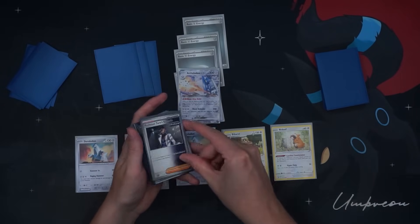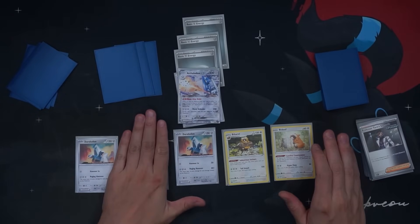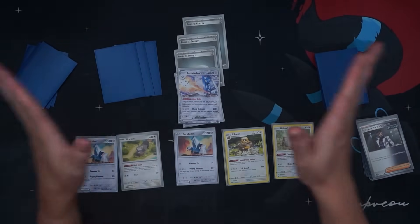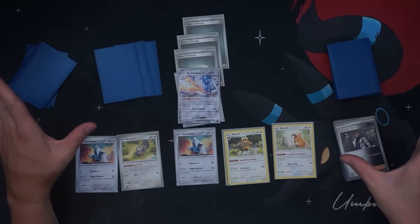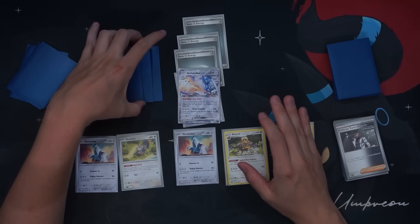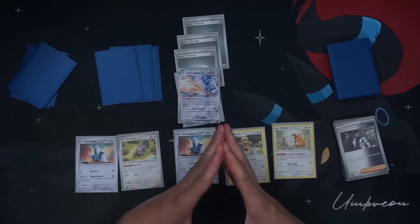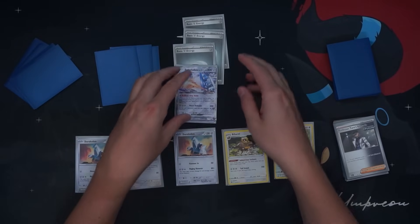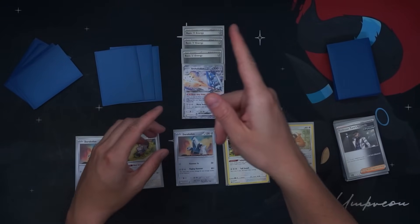You could make an argument that maybe we don't need Skwovet and that could be the Radiant Greninja — I could see that. Alright, that's going to do it for my first take on Archulodon. We're a ways away, so I hope none of you got too excited. We don't even have Stellar Crown yet, and Surging Sparks is two or three months away. I'm definitely super excited for this card though. Catch you on the next one. Peace.